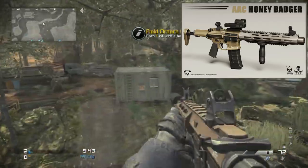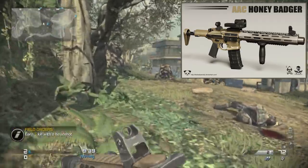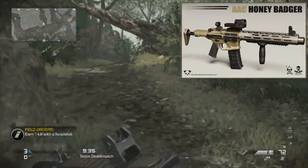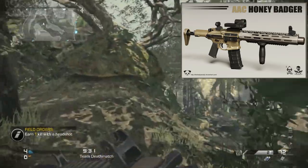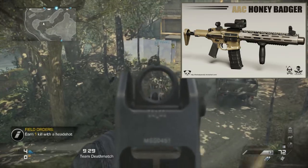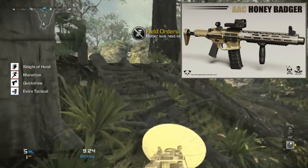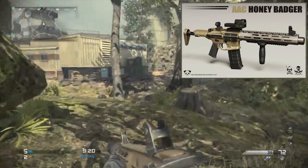This gun has the best caliber for an AR-15 possible — it's got a .300 Blackout supersonic round. It is a really silent round, very, very quiet. And it shoots at one of the highest velocities I've ever seen, shooting at 2,100 feet per second, which is very, very fast.